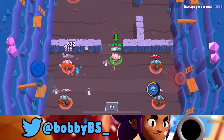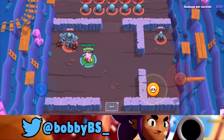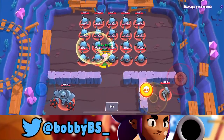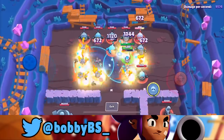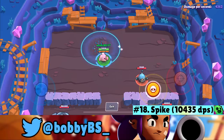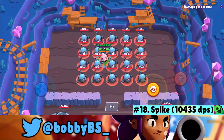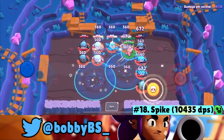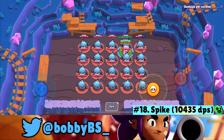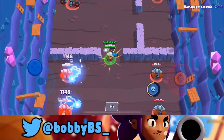At number 18 we got Spike — and we now have three legendary brawlers in the bottom quarter of the list. With Spike you throw your super and shoot, and you can do just above 10,000 damage per second. It's not bad but not great compared to other brawlers later on, so Spike lands at rank 18.